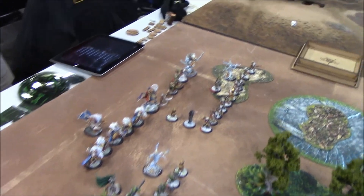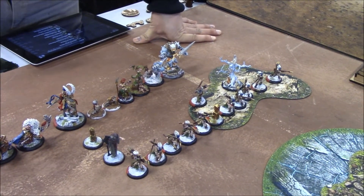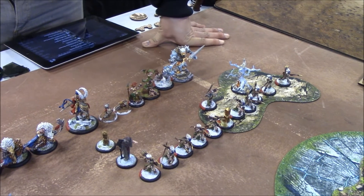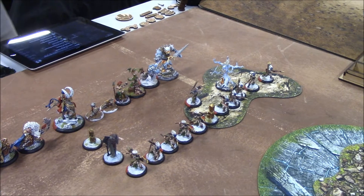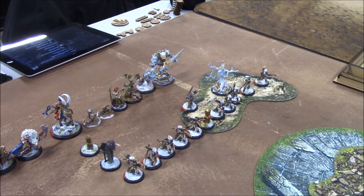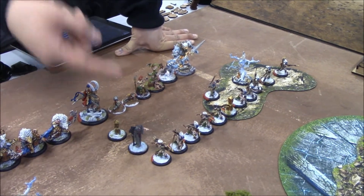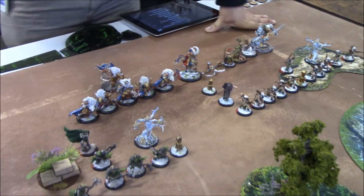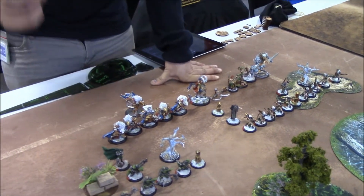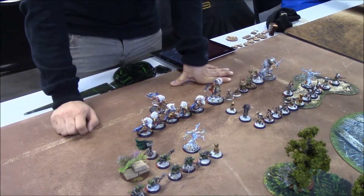Greg, can you go through your list please? So we're running a full Blood Tracker unit with the UA, Noelle the Huntress. She allows them to move 3 centimeters — Reform, that's it. We've got the typical Stones with UA, two Gallows Groves, the Druids of Ouroboros featuring Doctor Doom. He's my Druids of Ouroboros UA.